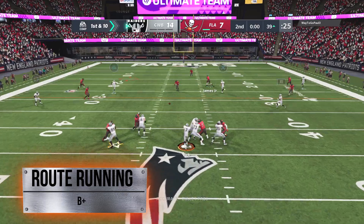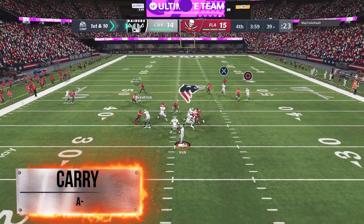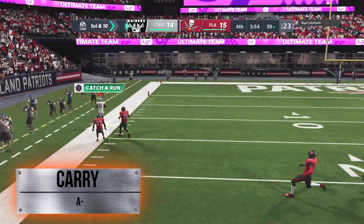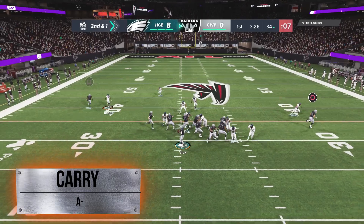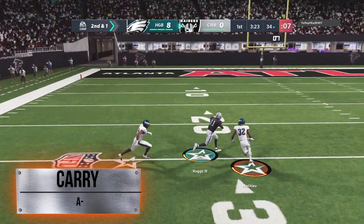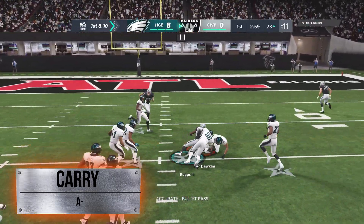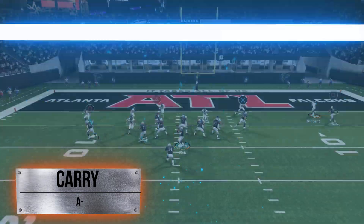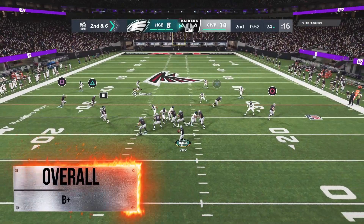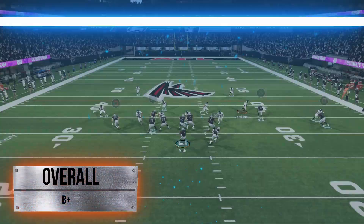One question I know you guys are gonna ask: does he drop open passes? Not for me. Can he? Yes. Does he? No. Carries are an A-minus — nothing crazy about fumbling or anything silly like that. Just really wanted to cover that. If you put him on streaks and drags, route running is not gonna matter that much. He's only a home run here, and he's staying on my team. Overall he's a B-plus — the price is great at 30k.